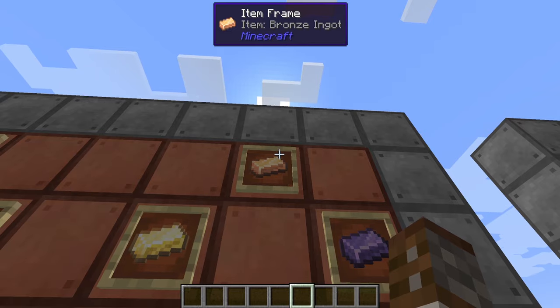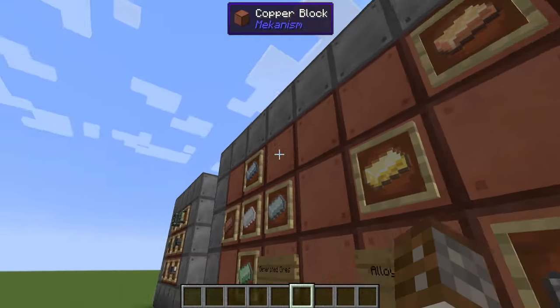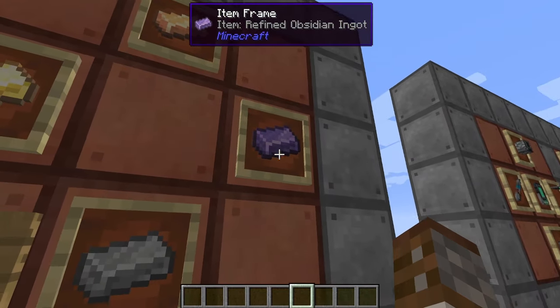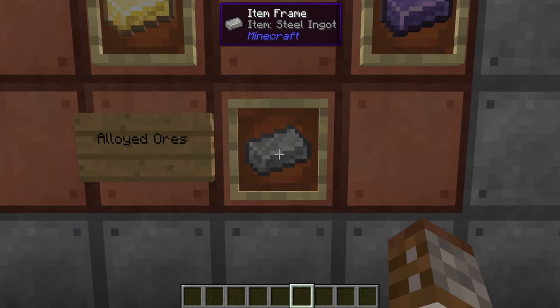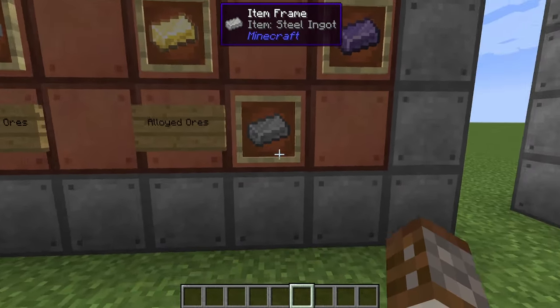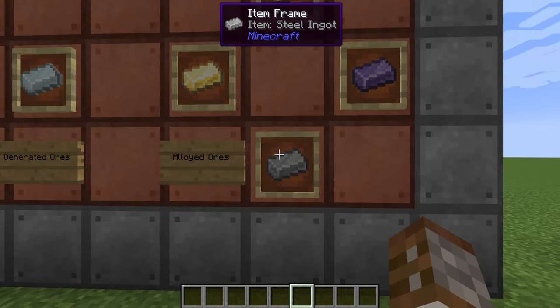You also have some alloyed types of ingots. There's brass, which is copper and tin mixed together. We also have refined glowstone ingots, refined obsidian ingots, and finally steel. Steel is going to be a major part in making machines, so you're probably going to want to set up its own array for making steel itself.